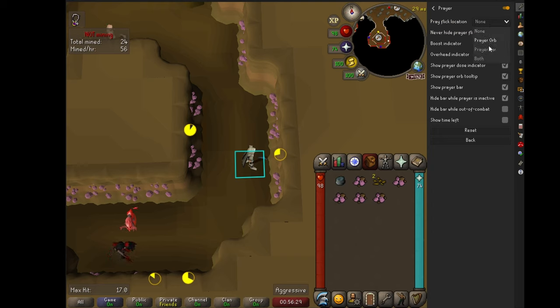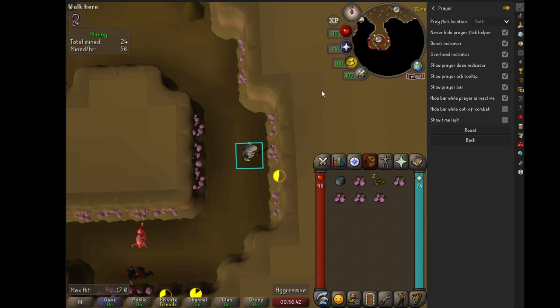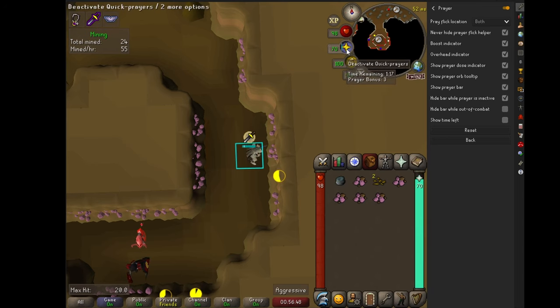You could actually choose to use the prayer bar or the prayer orb. The prayer orb is right under your HP, and the prayer bar is on top of your character when you actually use a prayer. What you want to do is when that line reaches the end of the prayer orb, that's when you want to double click.